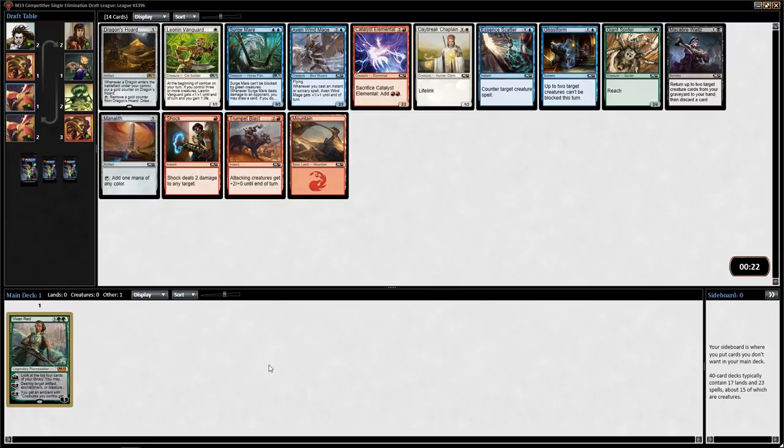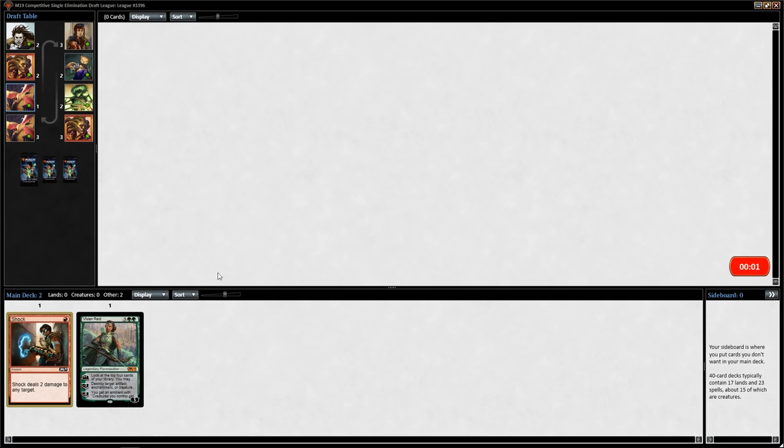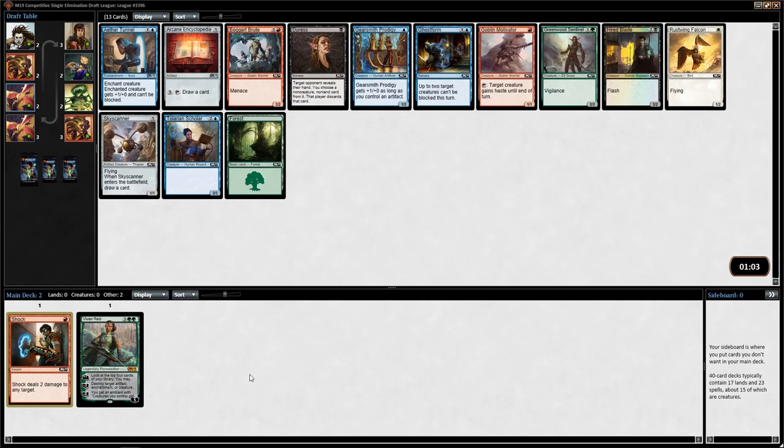Now let's move on to pack 2. Shock is good, but it's not great. I've seen formats where killing small creatures was more valuable — I don't think the small creatures matter a ton in M19. But there are two 3-mana flyers in blue and black at common: Aven Windmage and Bloodletter. So being able to Shock those is really good. Shock is just going to kill a 2-drop almost every time, trading up a mana. It does go to the player too, so it's good efficient removal, but I think there's more value in killing big things than small things in this format.